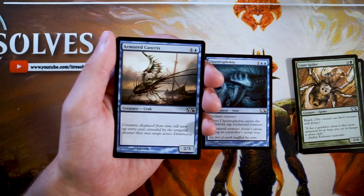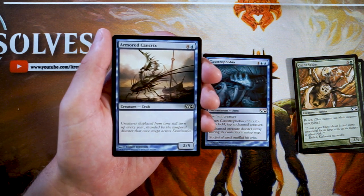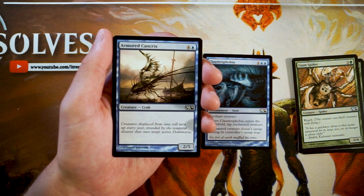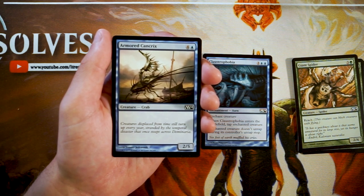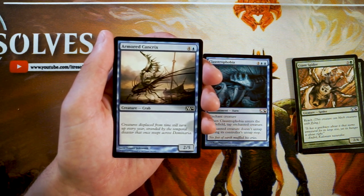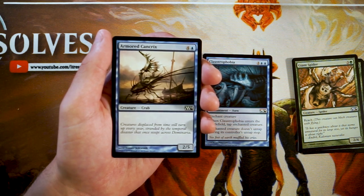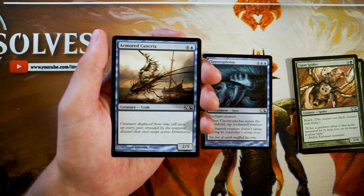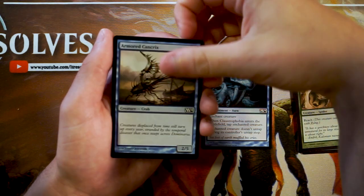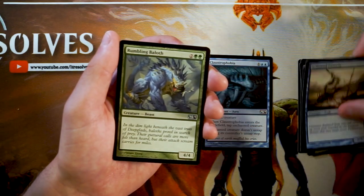Armored Cancrix is just a two-five vanilla creature for four and a blue. This card is absolute garbage — there's absolutely no reason you should ever play this unless you're using it as filler. At five mana you're getting a two-five that isn't even going to deal with the two-drops or three-drops of the early game. It may stick around for a while but that's really all it's going to do. I don't like this card at all.